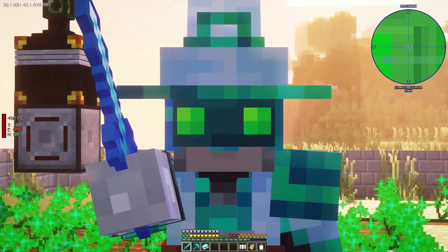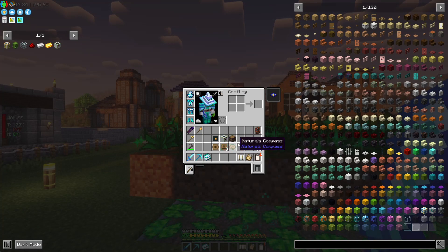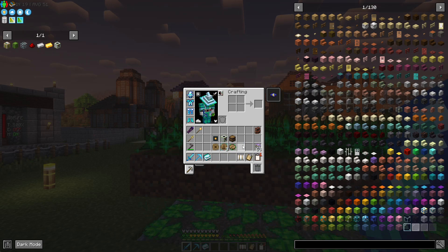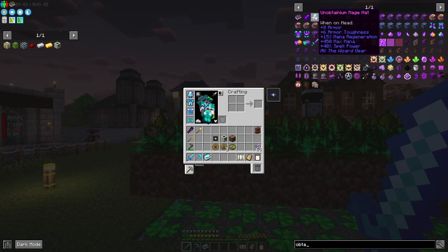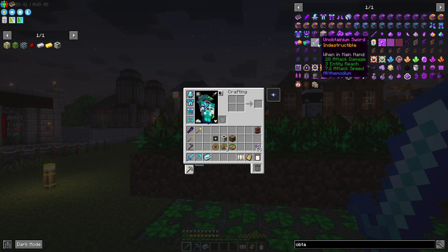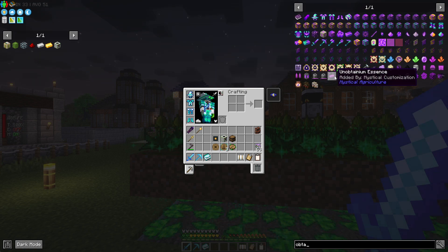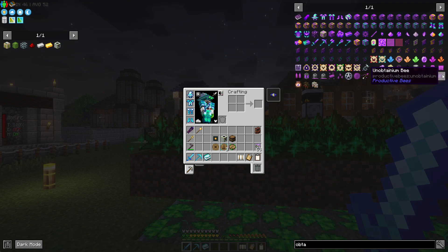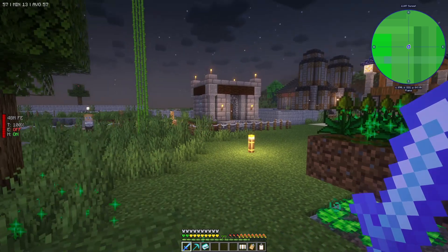Hello guys, welcome back to the channel and welcome back to the chunk destroyer. This is what we are going to do in this episode. I have everything ready to show you how to do this. What we're doing here is trying to find Obtainium, which is going to be very useful. Look at these upgrades — we can do the mage hat, the robes, the leggings, all the goodies. We'll be doing some farming and getting into productive beast mode as well.